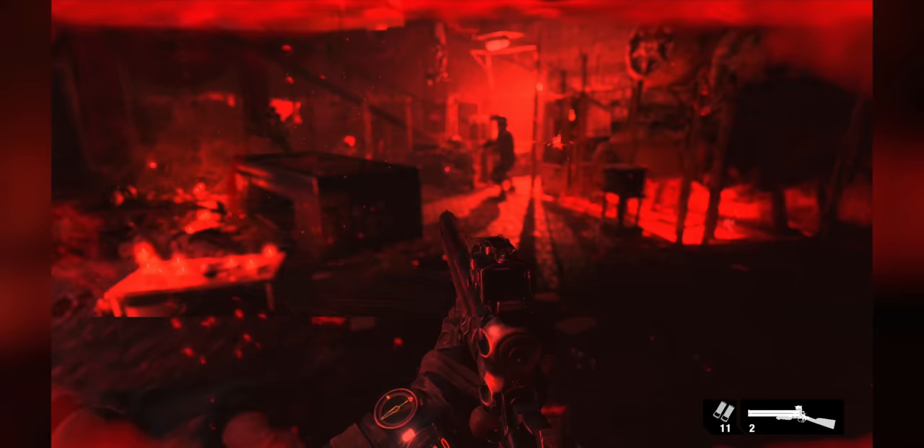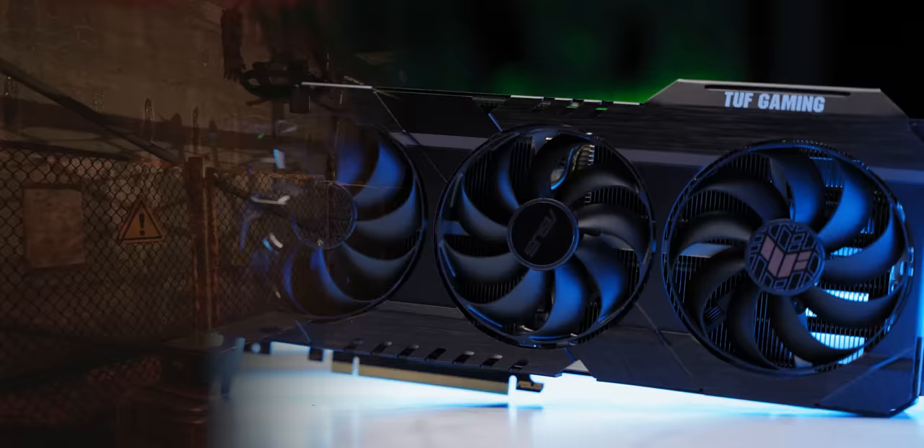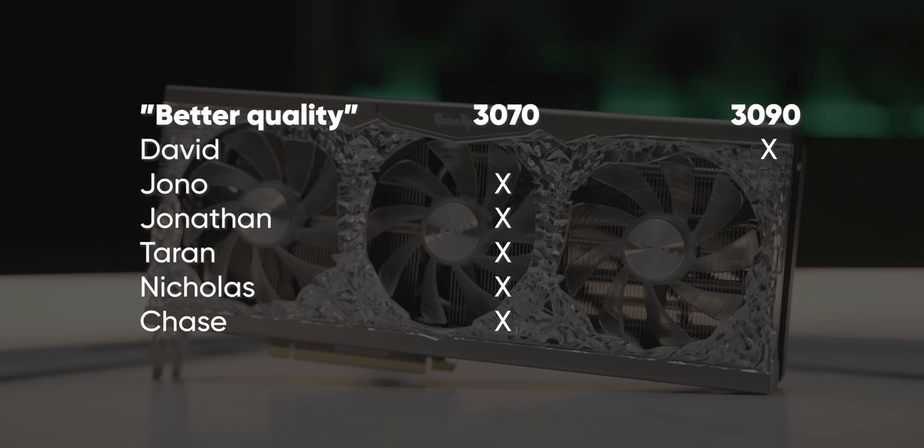Our resident gamer god David was able to tell pretty quickly which system was our RTX 3090 at extreme settings — 'It's a 3090. It's a little bit clear, but like, a tiny bit.' — while everyone else defaulted to the 3070. The results were so skewed we started doubting the setup by the end, but nope, it's just really hard to tell for most people, particularly those who aren't already gaming on some of the most expensive hardware available.